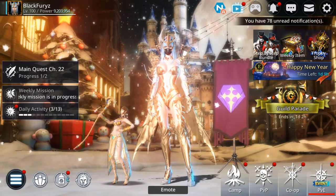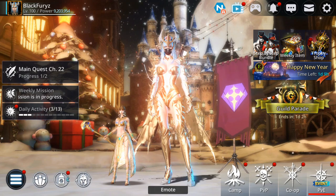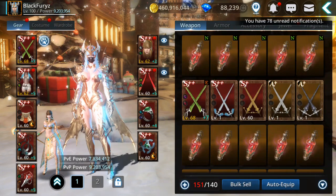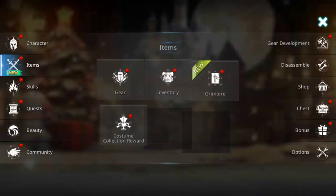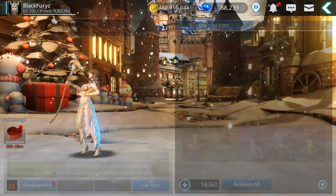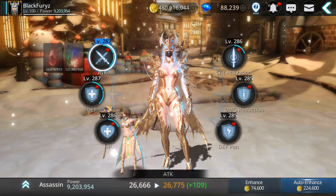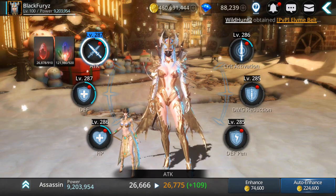Hello guys, welcome back to another Darkness Rise. In this video today I'm gonna try to power up more my assassin, do gear morphing, gear fusion, and try to level up the pet. I have a pet here and do the first breakthrough hopefully, and see how high we can get this attack pet. The road to 10 million — right now at 9.2 million — so let's start.